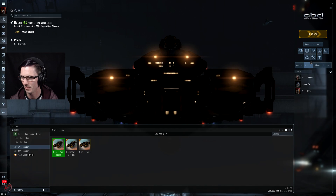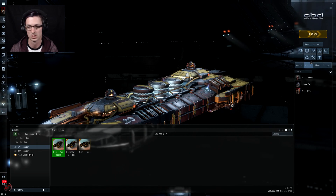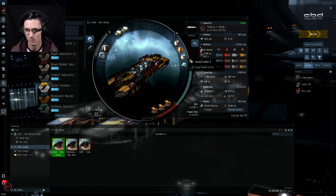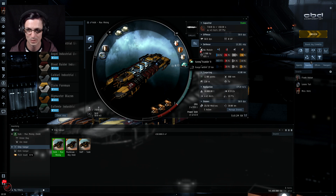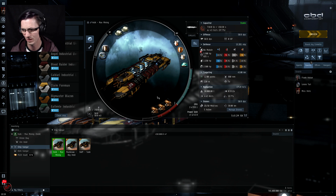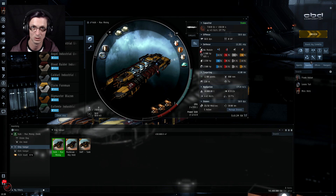The actual test: I'm in a 0.6 system going out into asteroid belts, doing my best to bookmark asteroids. I'll be using the survey scanner module so I'm not wasting time on empty asteroids. I'm going to mine the same material for all three ships — not necessarily the most expensive, just whatever has the most quantity so I won't run out. That looks to be Veldspar in this system. I'm comparing how much they can mine relative to each other, not the ISK value.